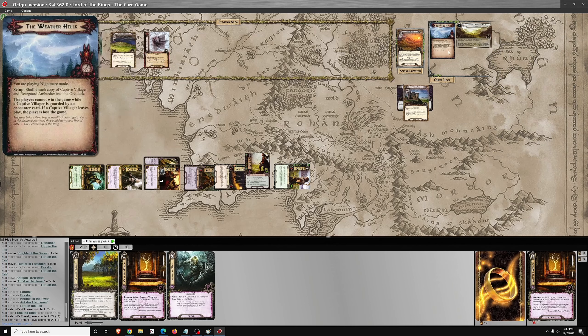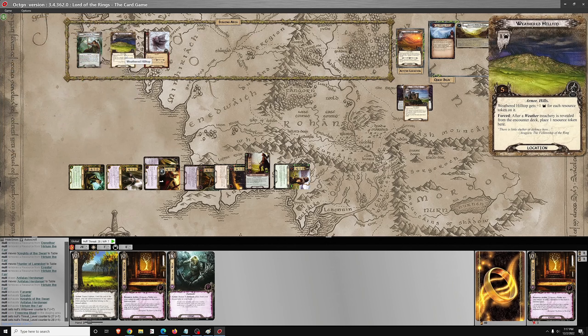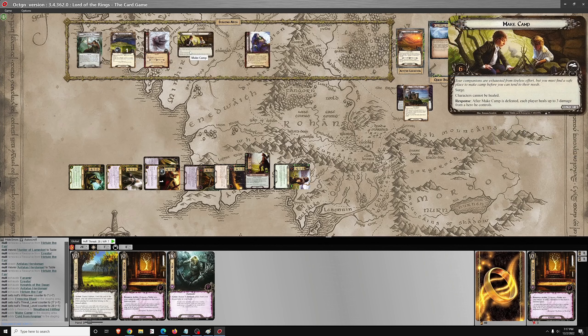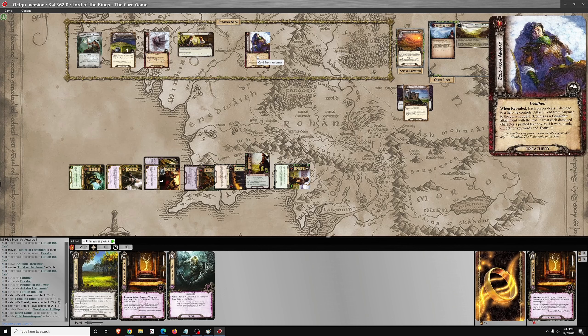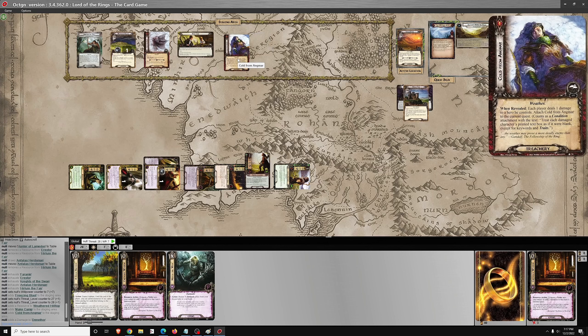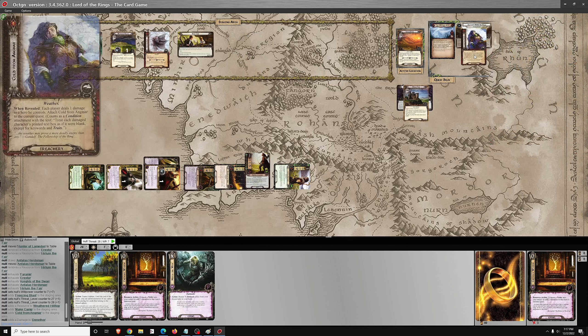That weather effect also removes damaged characters from the quest, so you definitely want to manage damage for multiple reasons. As the first weather effect surges, it surges into the card I was just talking about — you have to deal one damage to a hero, and then it attaches to the quest.